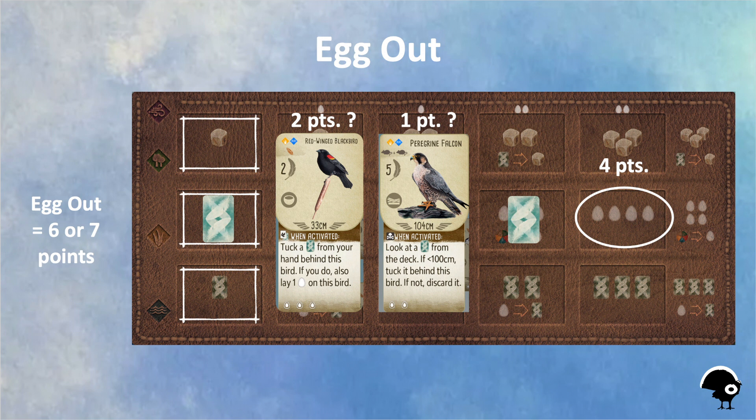These two birds can increase my minimum points per turn from four to six or seven, based on whether I have extra cards in my hand to tuck under the blackbird, the hunting success of the falcon, and open egg spots on all my other birds.